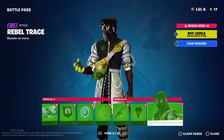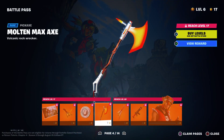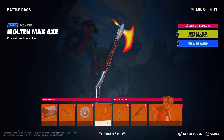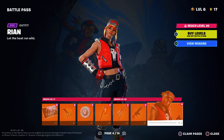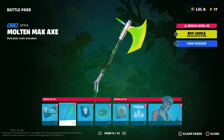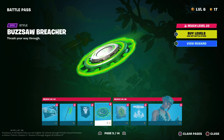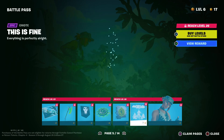Here we have the green one — very nice one, very nice pickaxe. I realize there's a lot of lava features in this Battle Pass, but there's not a volcano on the map. So maybe, as the season goes on, there will be a volcano that shows up.